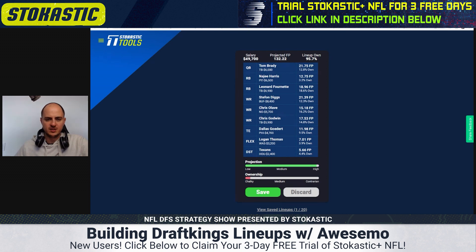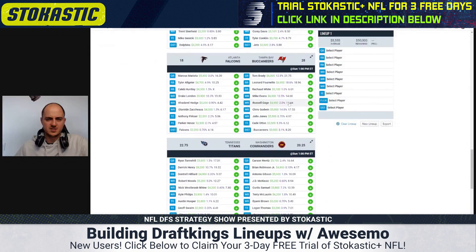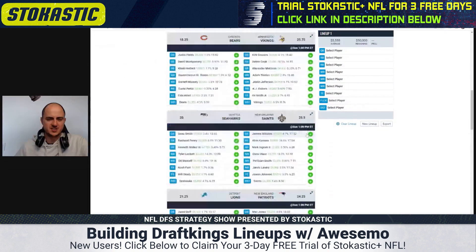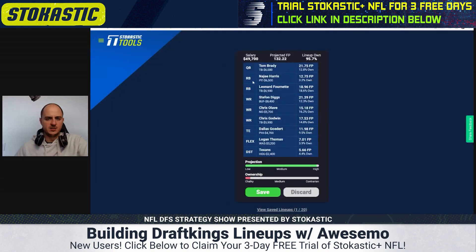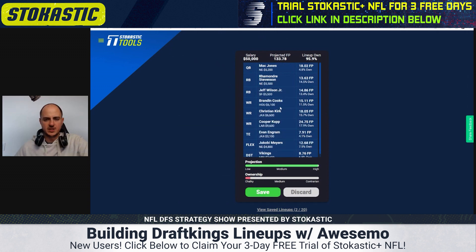The ownership is extremely chalky. We've got Logan Thomas — he's questionable — and Najee Harris at low ownership. Pittsburgh is facing Buffalo, so that's not a game stack, but I think this one's pretty good. Let's go with this as our chalky stack.